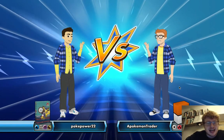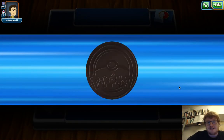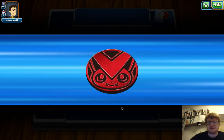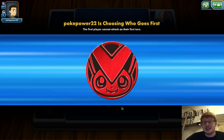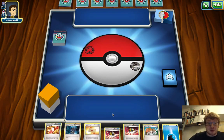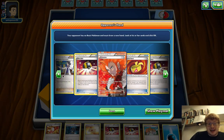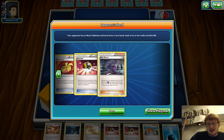We've got a game against Poker Power 22 and we're flipping a coin to see who gets to go first. We lose the flip so our opponent gets to decide. It's such a big advantage being able to go first in Expanded. Our opponent also mulliganed, showing off what they're playing. I can see Lysander, Hammer, Hex.